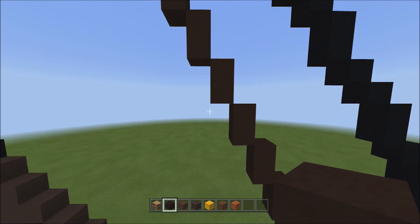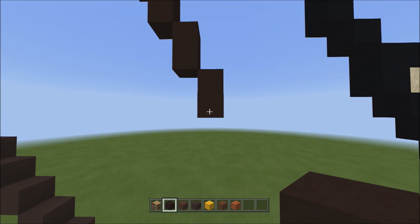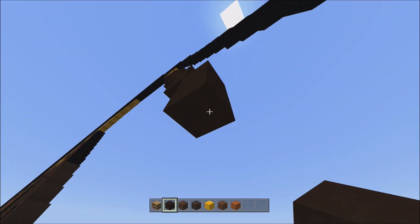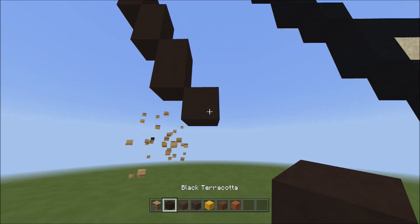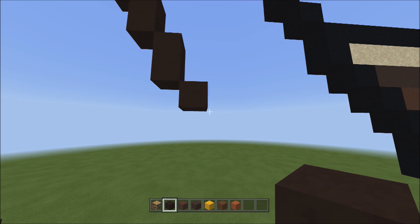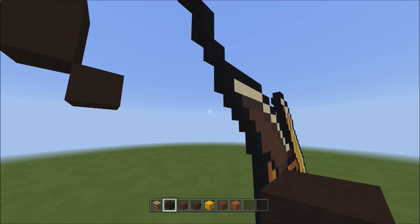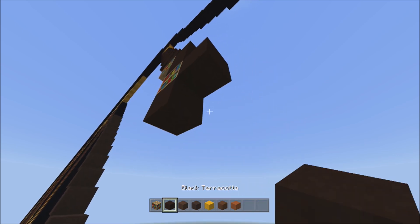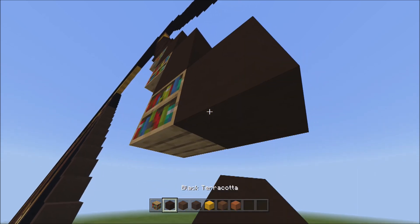Get rid of those placements and head back down here. Place one block going down to the right, then place three sets of twos going down on the right: one-two one, one-two two, one-two three. Get rid of those placements.